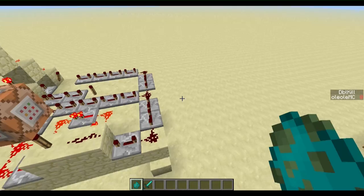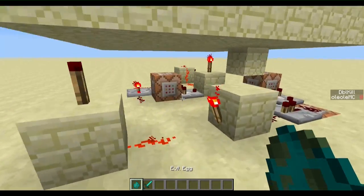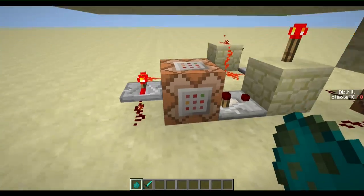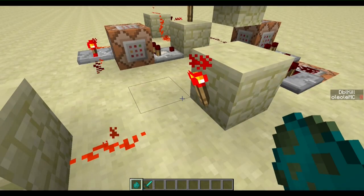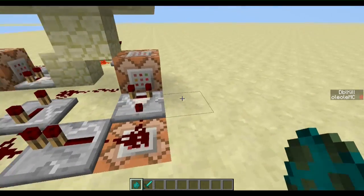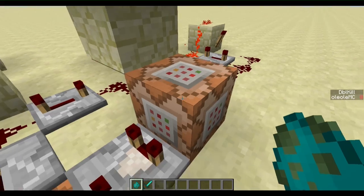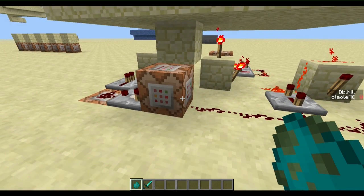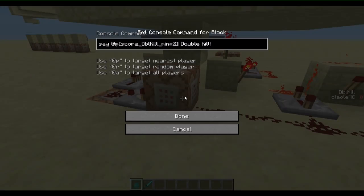It looks like this, and what it basically does is check if you have double kills. First it looks for a kill, and this will be added to the double kill count in the sidebar. It's basically a variable scoreboard — this is the new feature. But I use it as a double kill detector.